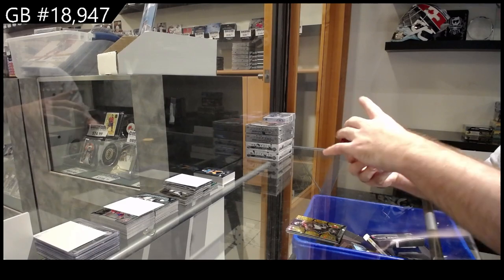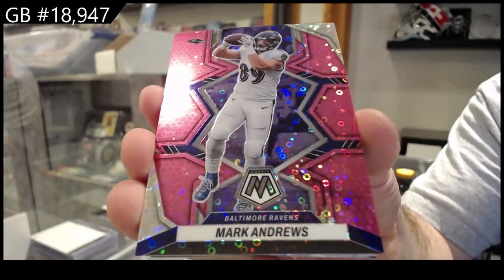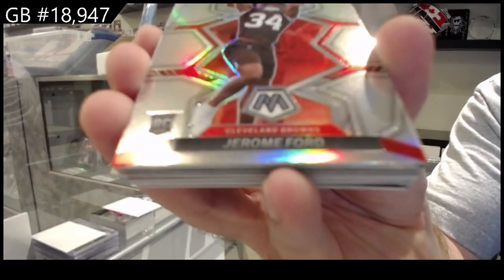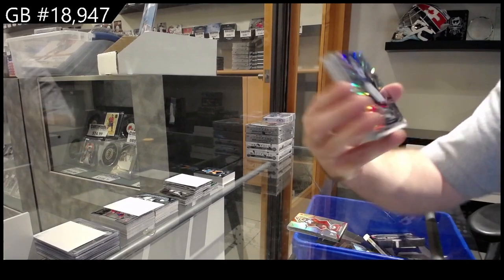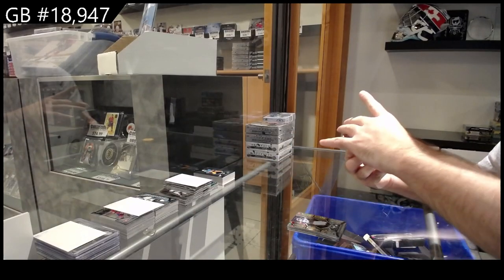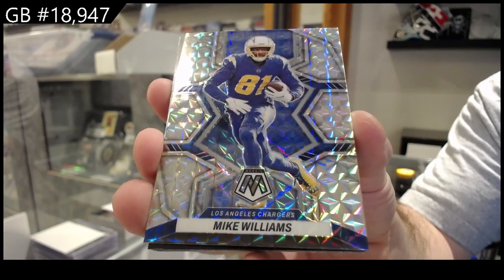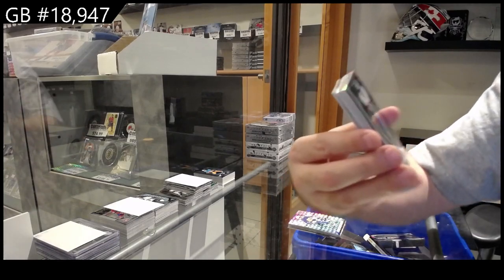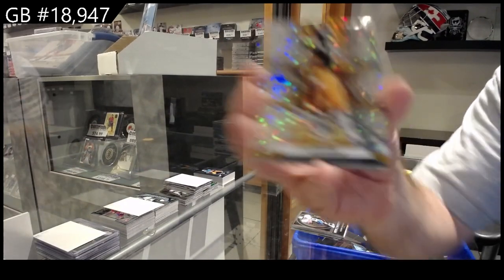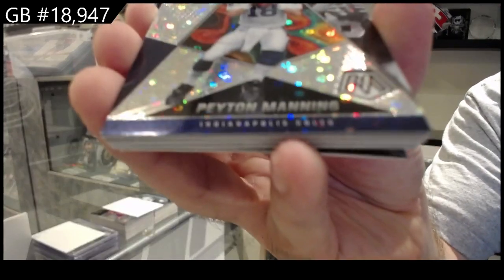We've got an H2 of Mitchell for the Ravens, number to 20 Andrews. Andrews number to 20 silver rookie for the Browns of four. We've got a Robinson rookie for the Giants. We've got a silver prism of Williams for the Chargers — I'm sure that one's like the hyper silver one, who knows, there's like a million of them now. Men of Mastery of Sanders for the Lions. We've got a Green for the Steelers H2.